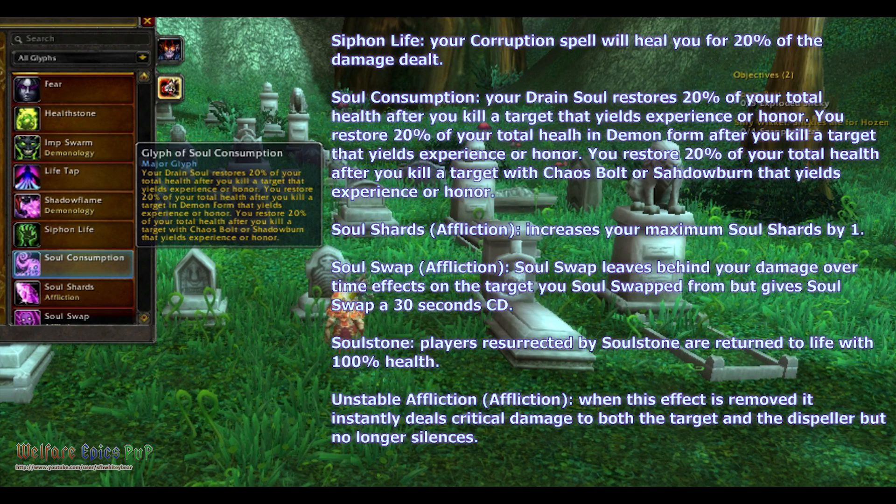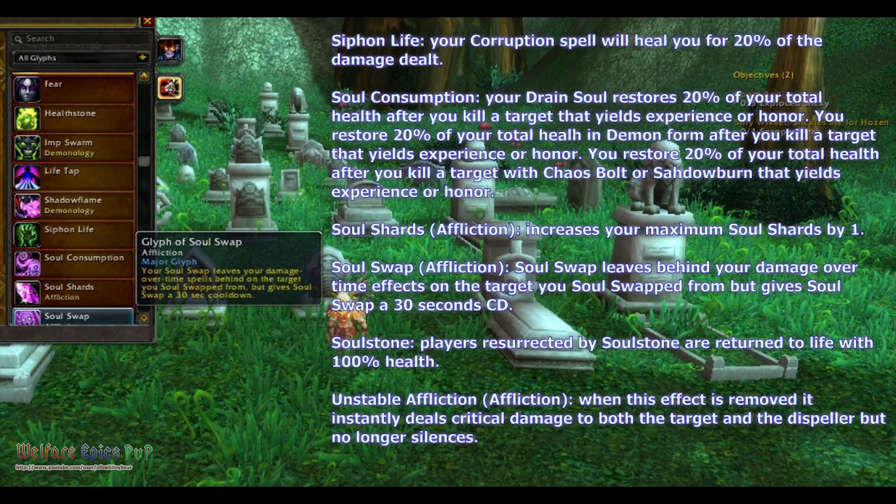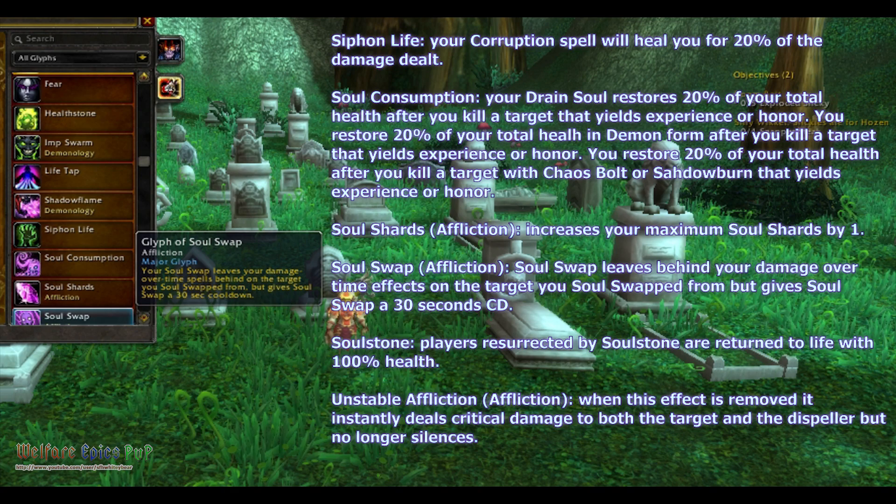Soul Shards for Affliction increases your maximum Soul Shards by 1. Soul Swap for Affliction — your Soul Swap leaves behind your damage over time effects on the target you Soul Swap from, but gives Soul Swap a 30 second cooldown.